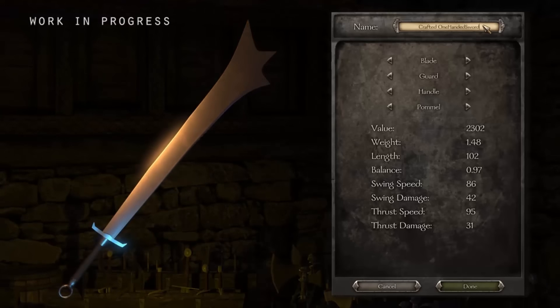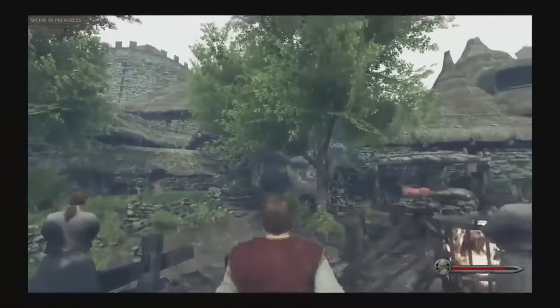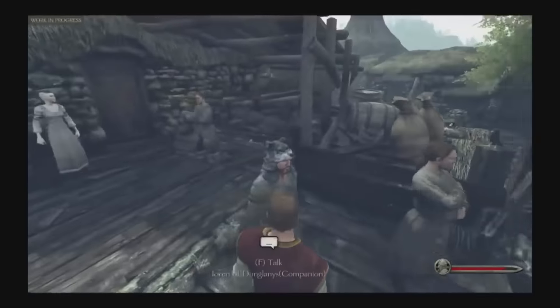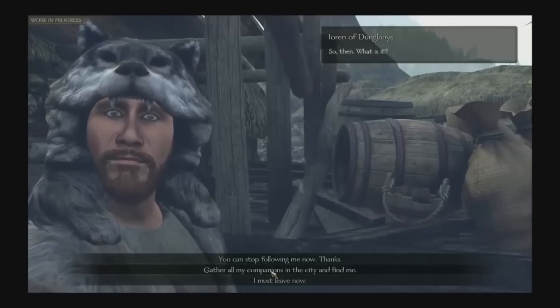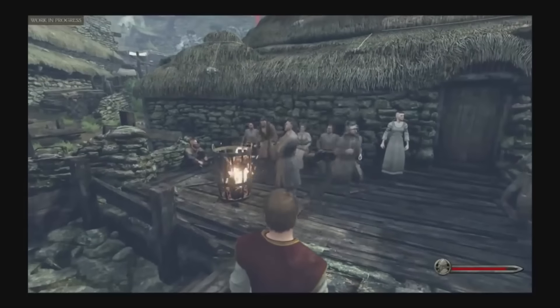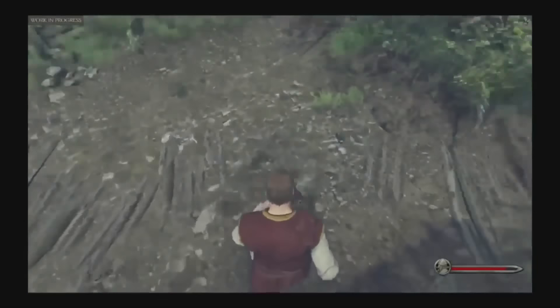Number 6: Interactive towns and cities. In Warband, towns and cities were not really seen as towns and cities — more just menus you had to stop by to get equipment and money. Now they are designed to be more interactive and invite you to explore every corner and talk to everyone you find. You can now garrison troops in them without giving your army to another lord, and the towns can be massively built up.